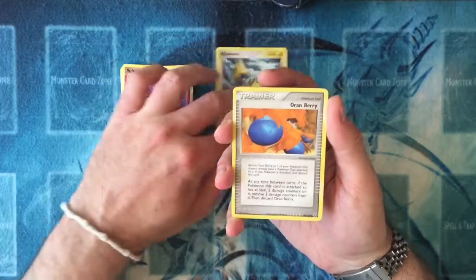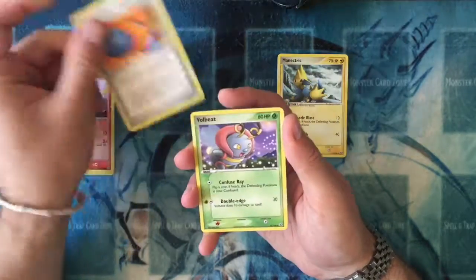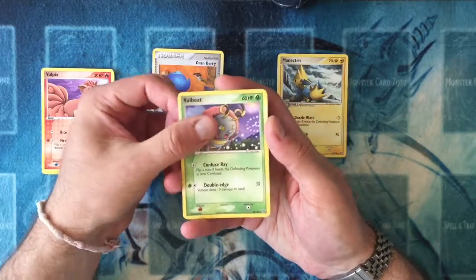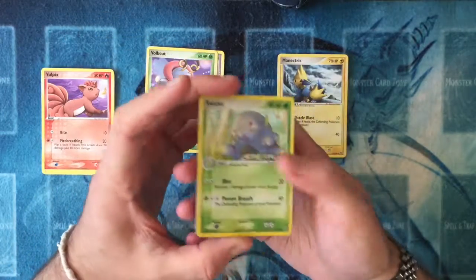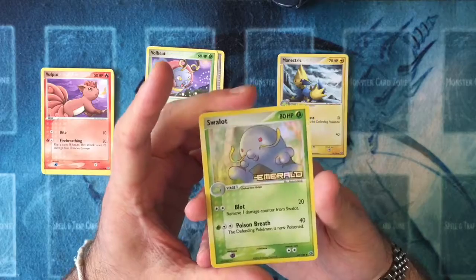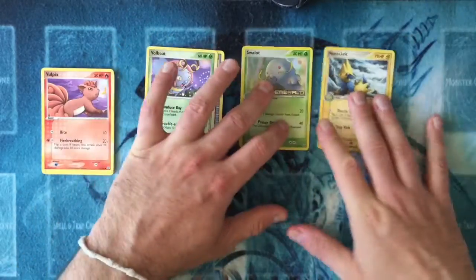So the Rare is a Manectric. Sorry for the wrong order, guys. The Uncommon is Oran Berry. We have a Volbeat Uncommon. And we have a Reverse Foil Swalot — Swalot, I believe. So there we go, first pack done.